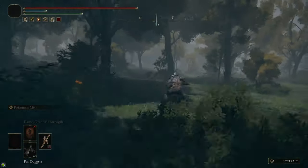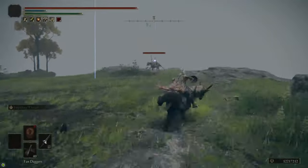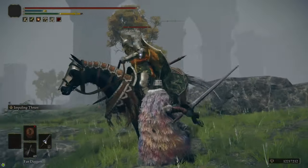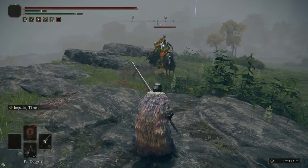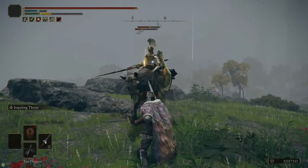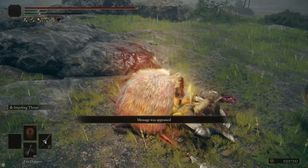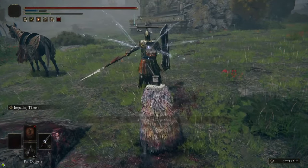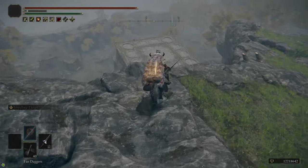To start off we're going to grab a couple items up in Stormhill. I like to start by the Warmaster's Shack and head to the northeast to get the Golden Vow Ash of War from killing the Knight on a horse up here. I'm using a Lance with Impaling Thrust, which makes it really easy to hit him because of its range and also makes it easy to poise break him, which makes him fall off the horse. On death the Knight drops the Golden Vow Ash of War so make sure you pick it up.